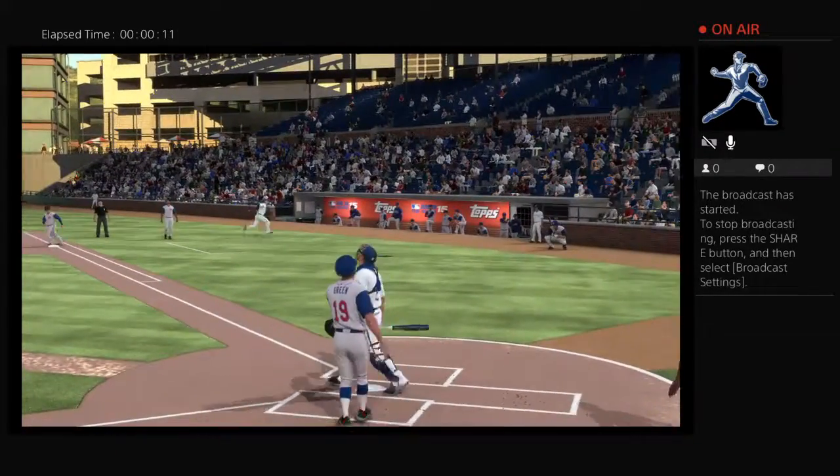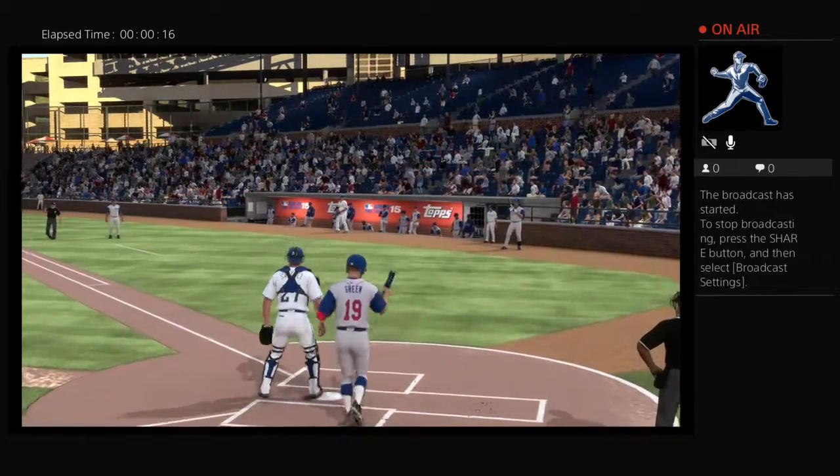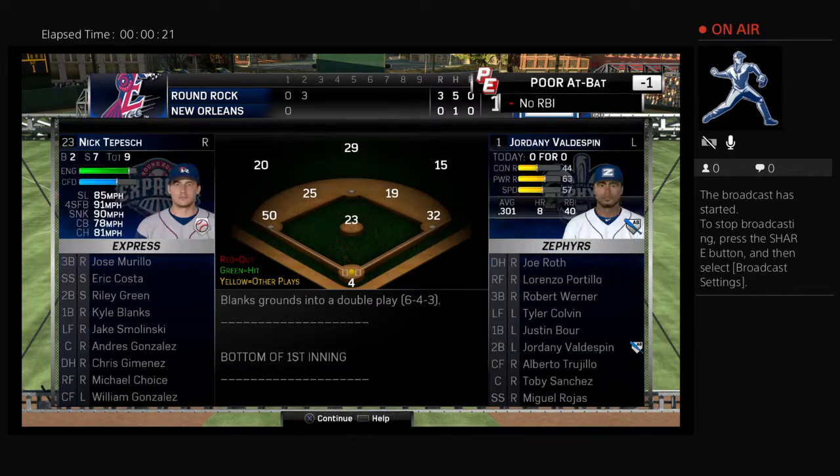He lifts a high pop-up, drifting into foul territory on the right side. A lean, and he got it! He picked it right out of the first-base dugout, and that's the first out of the inning.